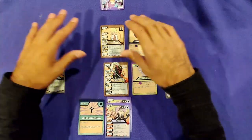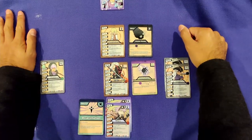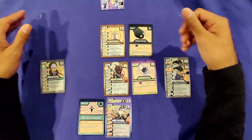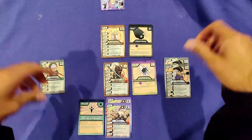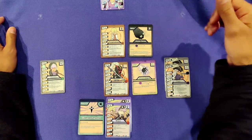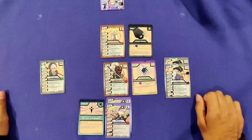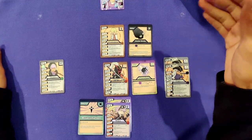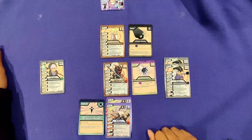Ignoring all those extra factors, Melon would take three damage. That ends the active row turn and my overall turn. Then it's the opponent's turn — they draw five cards, get their one energy, and essentially do the same things. Except in player two's first turn, they can attack with units other than the active unit.